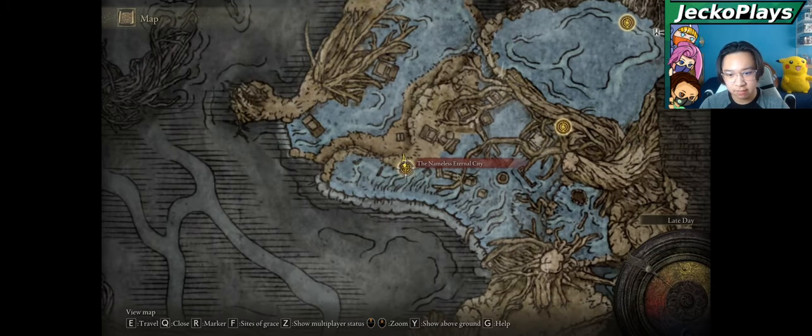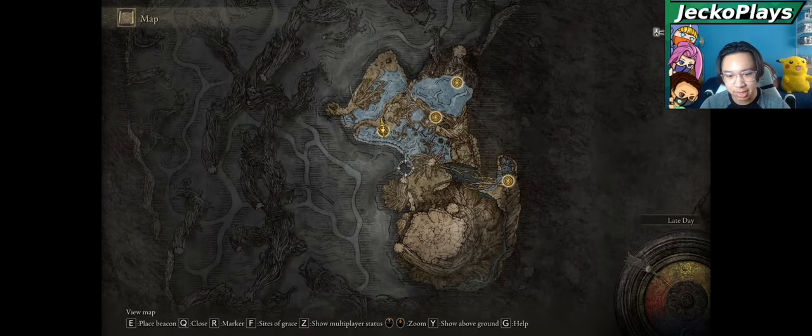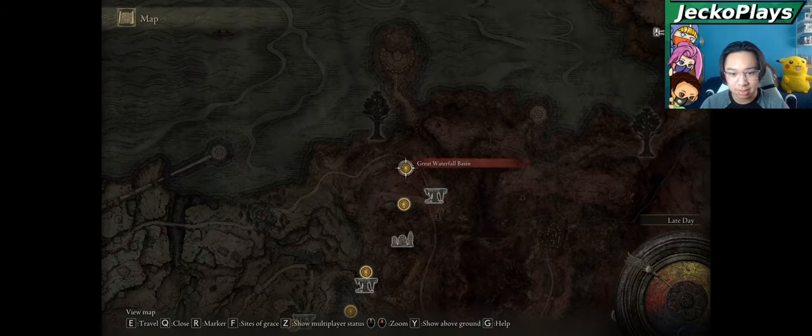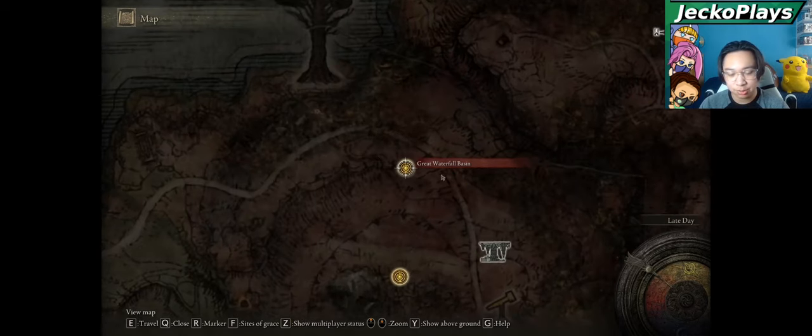And the final, seventh Maloseum is in the Nameless Eternal City in the Deep Root Depths. In order to get to the Deep Root Depths, you must head through Nokron's Eternal City. Go through, kill all the bosses, all the way to the Great Waterfall Basin. The boss of this one may be hard, as it is a dual boss — two gargoyles, a sword and twin blade, and a sword and axe. It will be at the Great Waterfall Basin.